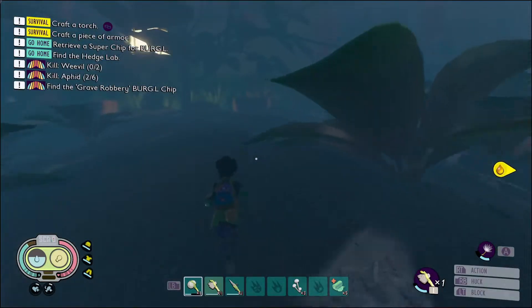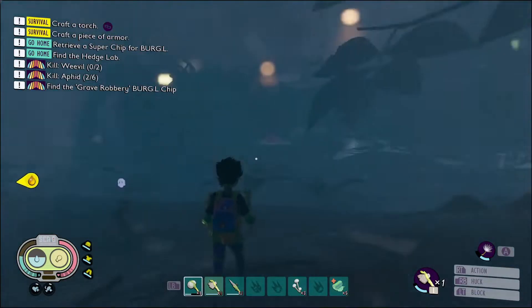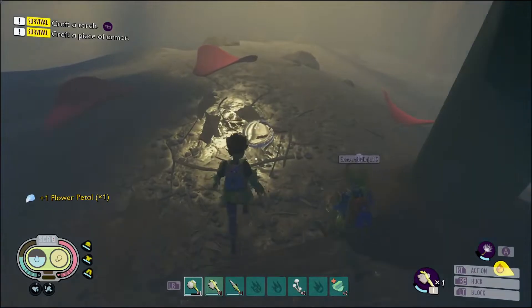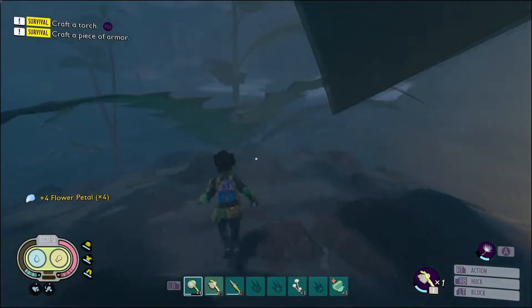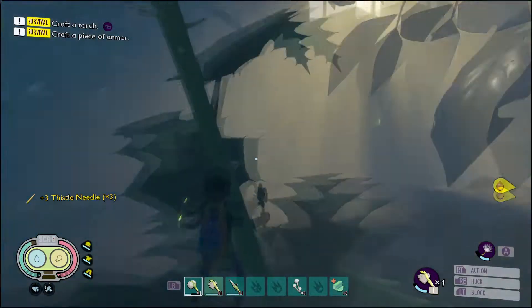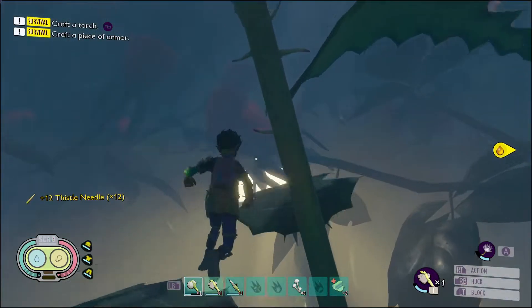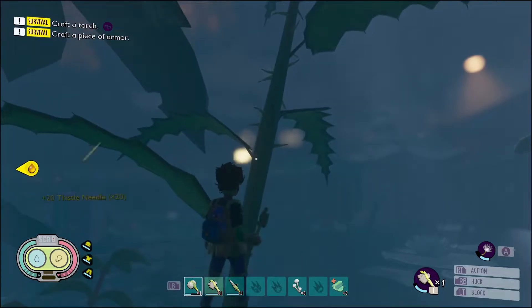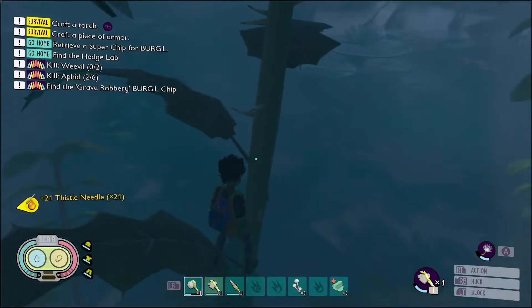We're about an hour and something into the game and have no mutations yet. If we head this way, following the rocks, it's just an extension of the flower garden. We'll grab these flower petals and then there's another thistle plant — grab all the thistle needles from that. It's a lot easier to get to and has fewer insects. Maybe during the daytime there are orb weavers around here, but as long as you don't go super close to them you won't aggro them.